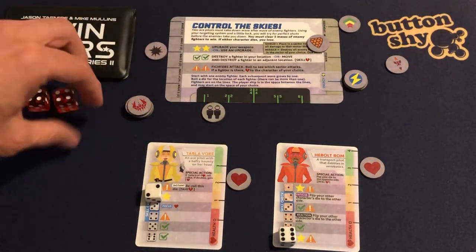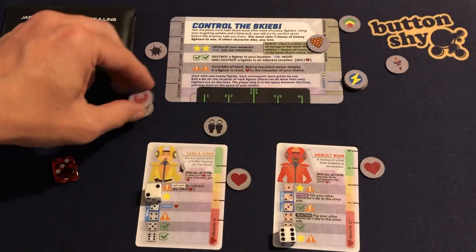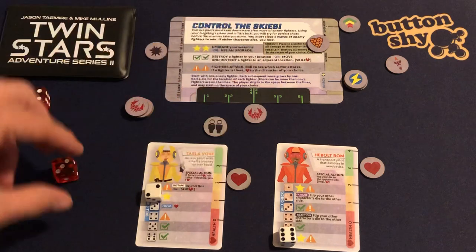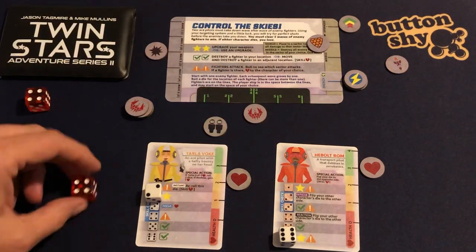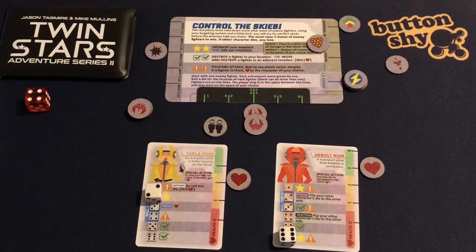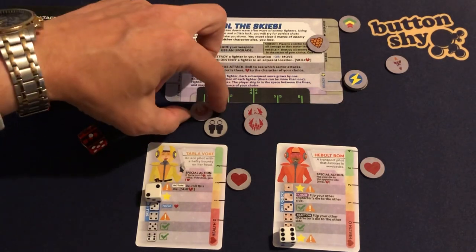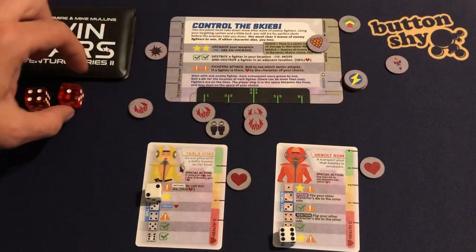Moving on to wave three — we've got three fighters to deal with. I roll and place them: sector three, sector four — I really need to move into that next section — and sector one. That's fortunate.